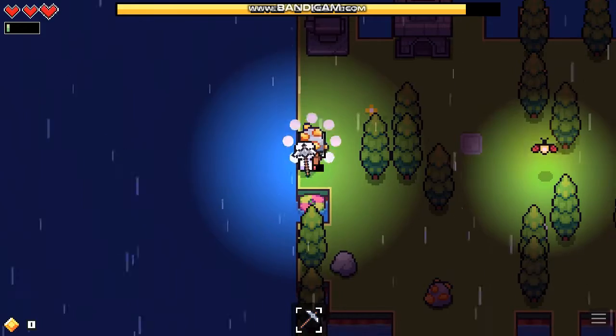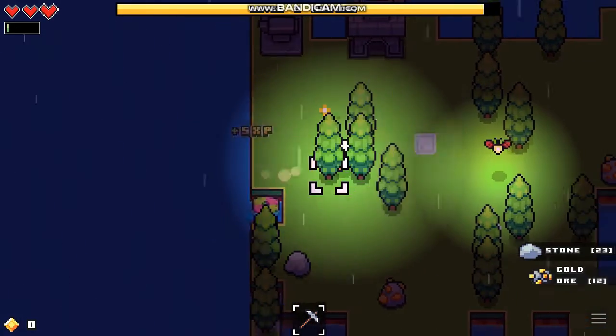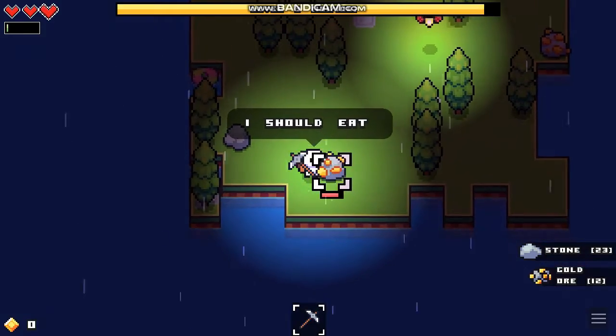Gold! Get the gold. You can make coins with gold, and then we can buy a new island. You need to eat.